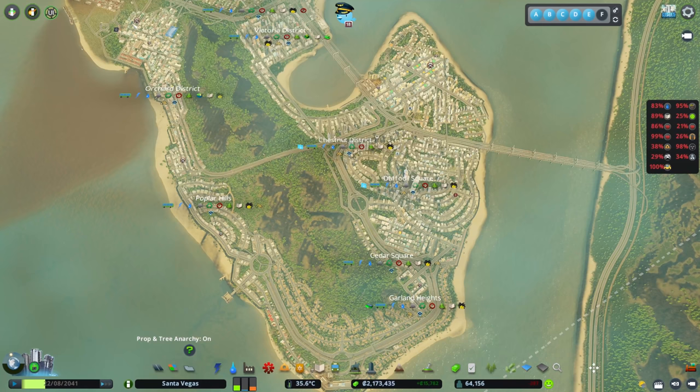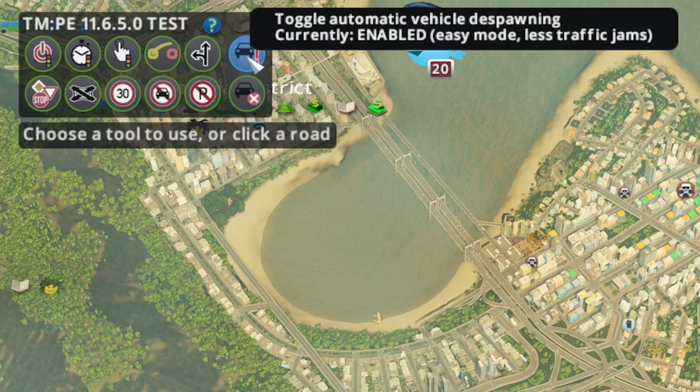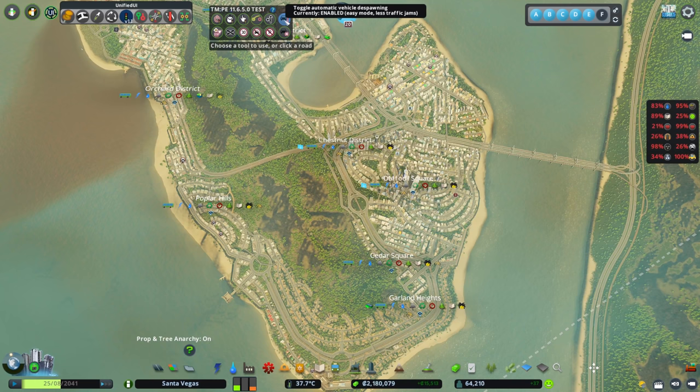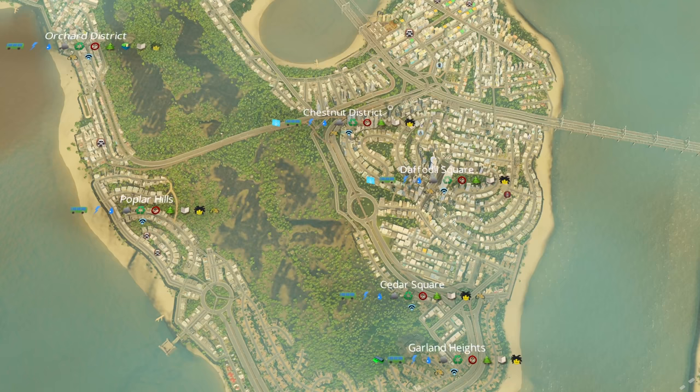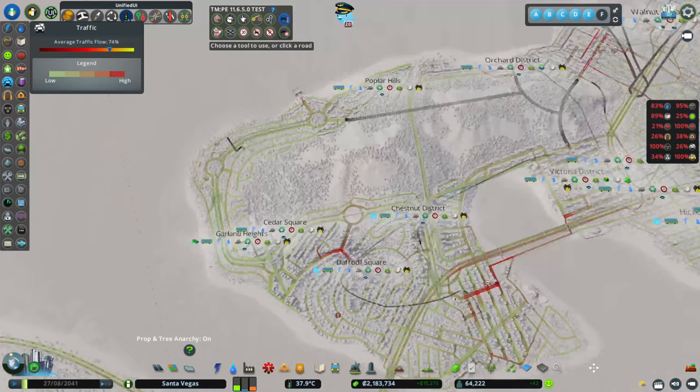He was using a few mods, and I noticed he was using Traffic Manager. When you load up a save with Traffic Manager, it will have the settings that were being used. If we take a look — shock! — oh my goodness, he had Easy Mode on. Easy Mode is vanilla mode; that's the way the game normally works. When traffic gets too bad, the game just removes those cars — nobody's going to know — and they just disappear. Traffic flow: not bad, 74 percent.